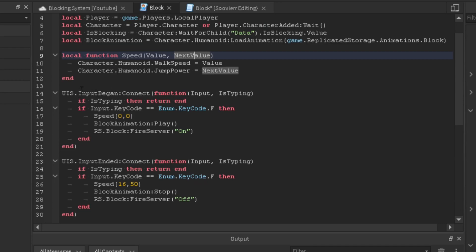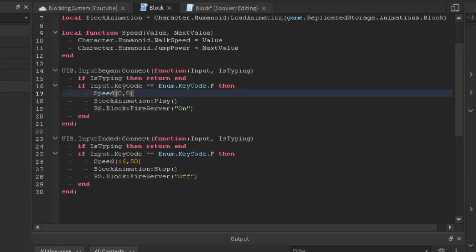Now we're going to tie an event to the function using UserInputService.InputBegan:Connect with parameters 'input' and 'isTyping'. If isTyping, then return end. If input.KeyCode equals Enum.KeyCode.F, we change the player's speed to zero and jump power to zero so they can't move while blocking. Then we play the animation and fire the remote event on so we can detect when the player is holding F.